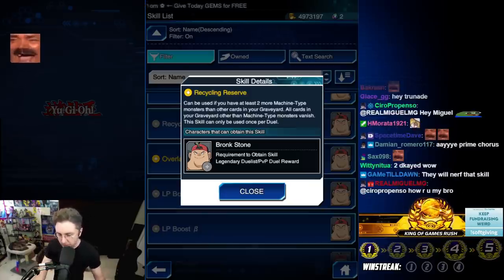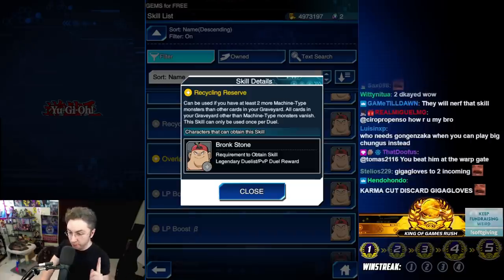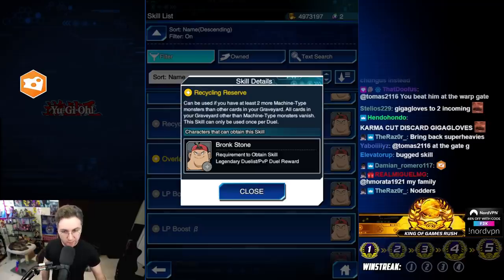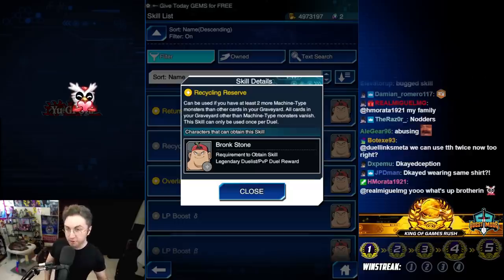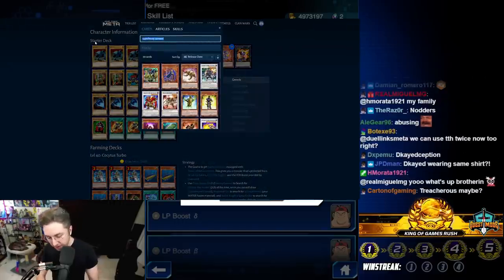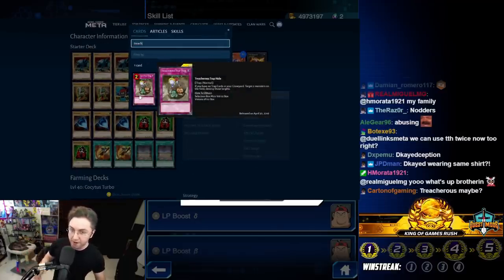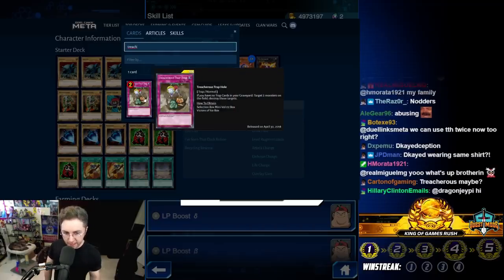This can only be used once per duel, so you might not want to go overboard with back row. It's also worth noting — if you tech in Treacherous Trap Hole, which can only be used if you have no Traps in your graveyard, you could use the first one, vanish it with the skill, then use the second one. But the second Treacherous will turn off Super Heavy Samurai effects, so be careful.